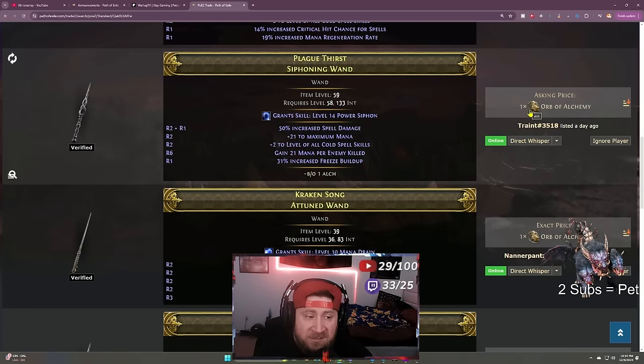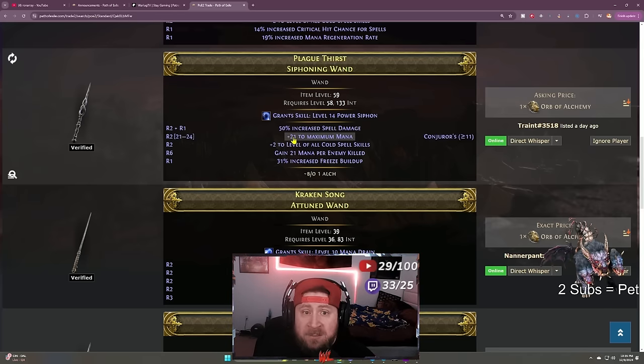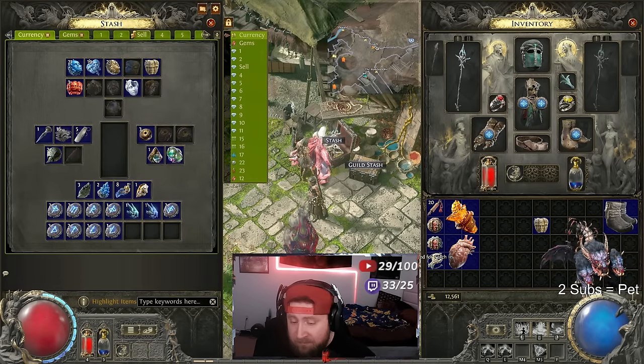I found the wand I want: it has increased spell damage, maximum mana, plus two levels to all cold spells, mana per enemy killed — really nice — and freeze buildup, which is what I want. It costs one orb of alchemy and I have two. It's listed by this player a day ago and he shows as online. If he were away, this item would not be shown. I'm going to click Direct Whisper — it sent.